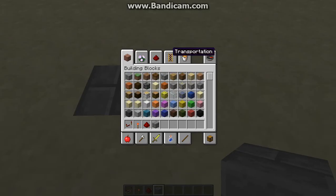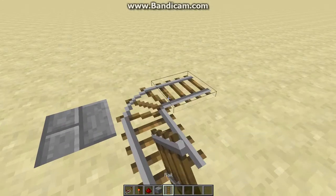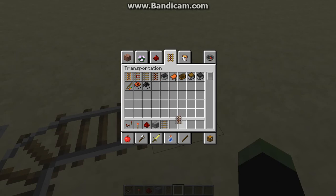Get a normal trail, put it like that, then get a forward rail.